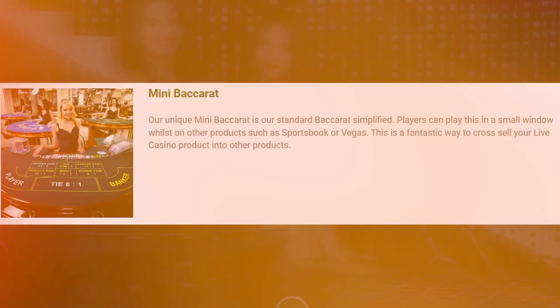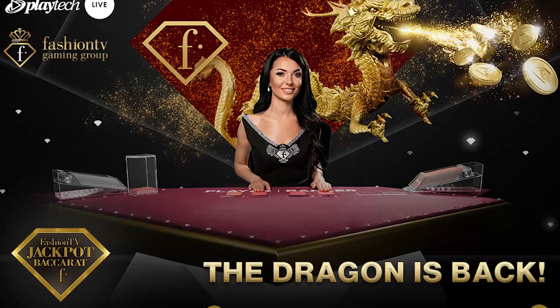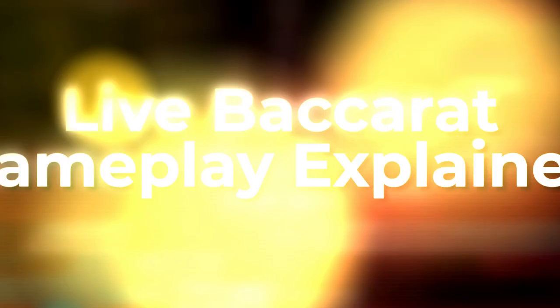Playtech. Playtech is another respectable game developer with years of experience and an impressive game library. It offers mini-baccarat, squeeze baccarat, and VIP baccarat as well. It also has side bets like the player pair, the banker pair, perfect pair, and evil player. Players can bet on big or small and place wagers on individual ties with a huge payout potential. Highly trained dealers host the games, and the atmosphere is always fantastic at the tables, so much that it makes people forget that they're playing on a computer.